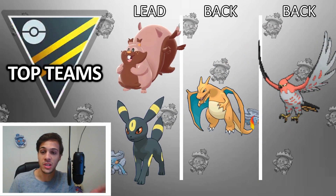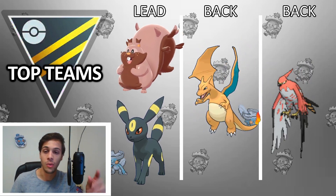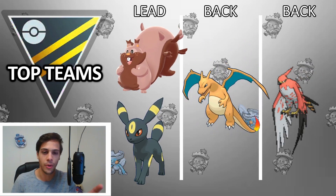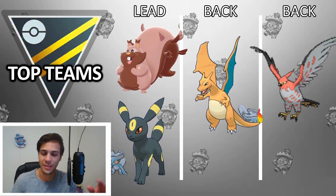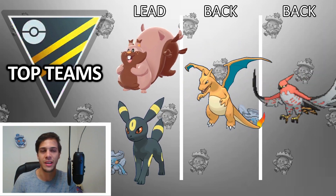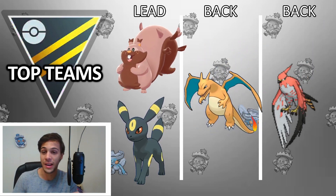The next team is a Double Fire team, which takes advantage of Talonflame's huge closing power. You want to lead something that beats Talonflame's biggest threats, which are mainly Jellicent, Swampert, all the other Water types. Giratina is pretty hard, and other dragons as well — though besides Giratina there really aren't any other dragons — so Greedent and Umbreon do a great job there.